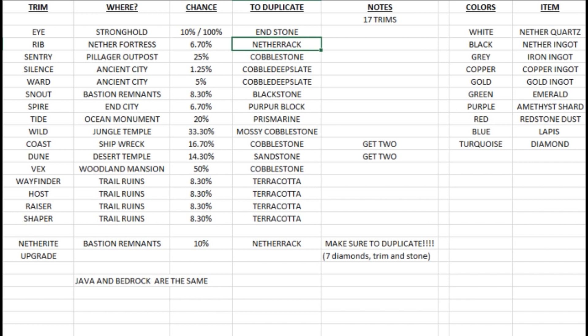The stones to duplicate are generally fairly easy and are associated with where you find them. The next one is the sentry trim, found in the pillager outpost with a 25 percent chance of finding it. Unfortunately there's only one chest in the pillager outpost. In theory checking four outposts gives you a 100 percent chance, but math doesn't always work that way. For the sentry trim you need cobblestone to duplicate it.